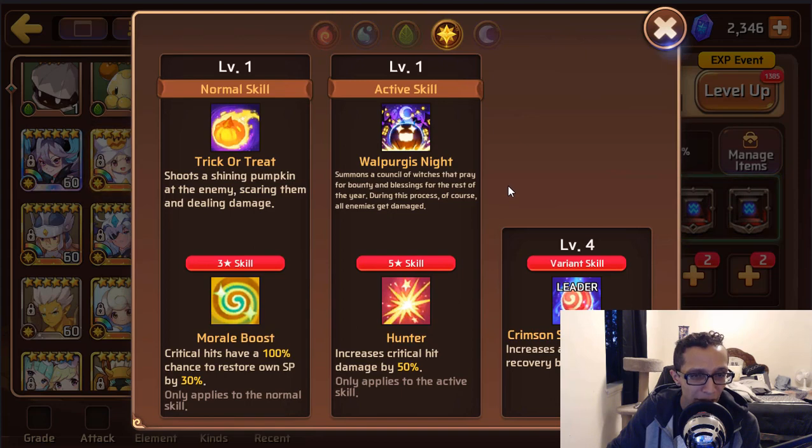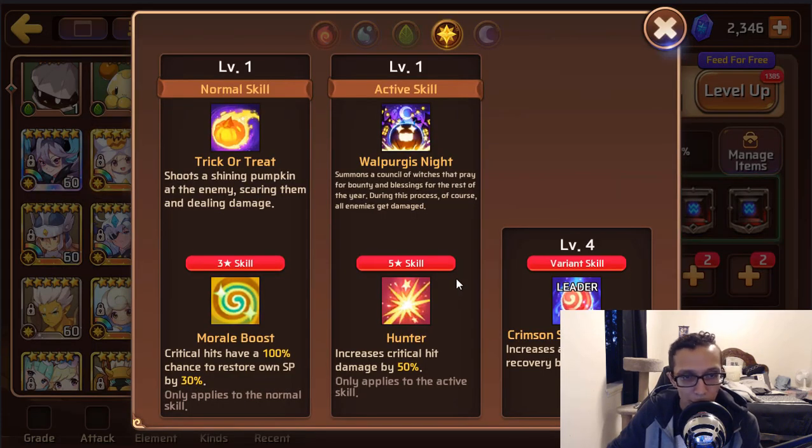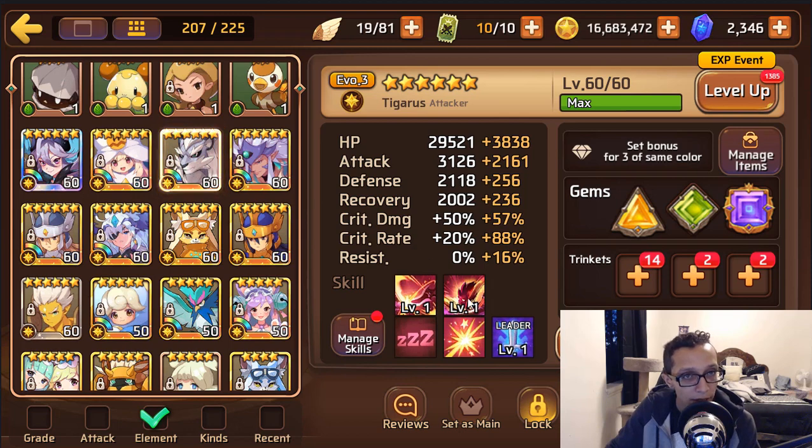Let me check your other mons before I say too much about her. She is crit-reliant and you have no crit on her, so both her morale boost and hunter are just being wasted — if they don't activate the skills are useless. Keep that in mind. Light Jack is pretty solid though — I only use mine in Colossus. If you're going to invest in her, definitely make sure she has max crit rate first — at least crit rate, attack, attack. But she's very squishy, so sometimes crit rate, attack, HP works better.